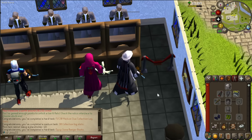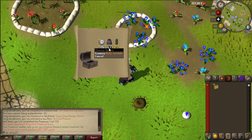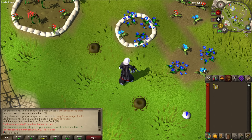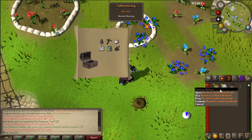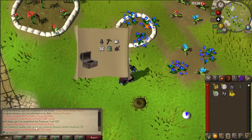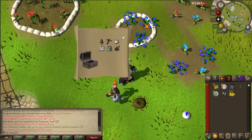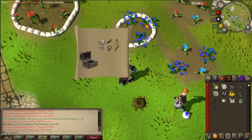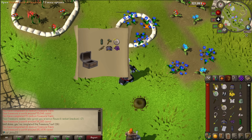These boots look fancy. Let's do this again. Oh my god, I got holy sandals as well — these are very useful. Wait, your Treasure Seeker relic gives you a bonus reward casket, medium — FIVE! I received five bonus caskets already! Look at this, it's just constantly full of these. Strength items — I kind of want to keep these. This is so common, I'm getting so lucky.